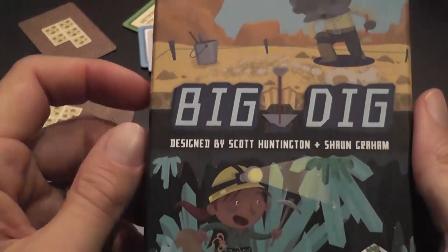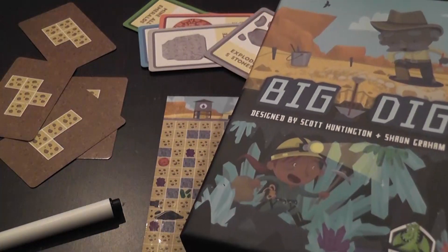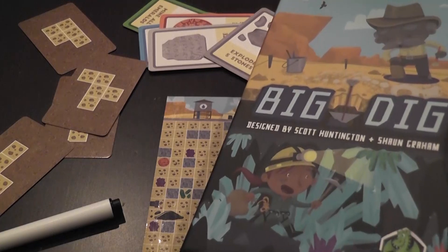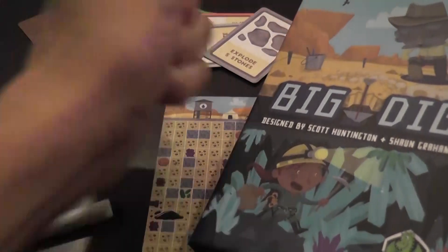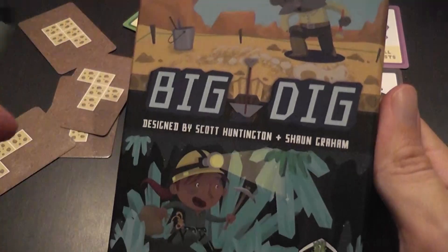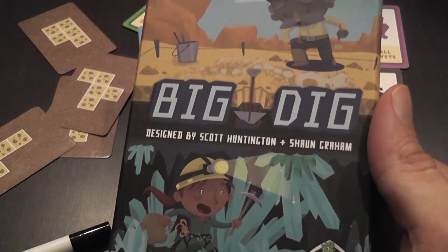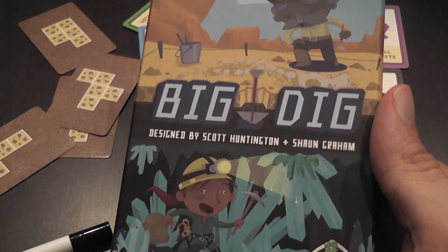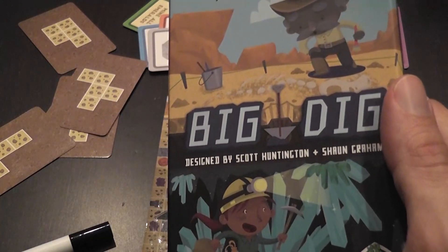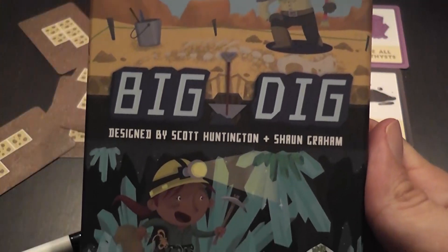The game is very relaxed and simple — everybody can pick it up and figure it out in a minute. It doesn't require reading, so if you're playing with a four-year-old you just tell them the objectives and they can play. Kids love to draw and make a big mess, so you can play with kids or adults. It's a simple filler: when you have 10–15 minutes at a game night and want something with almost immediate setup, Big Dig is definitely a good option.